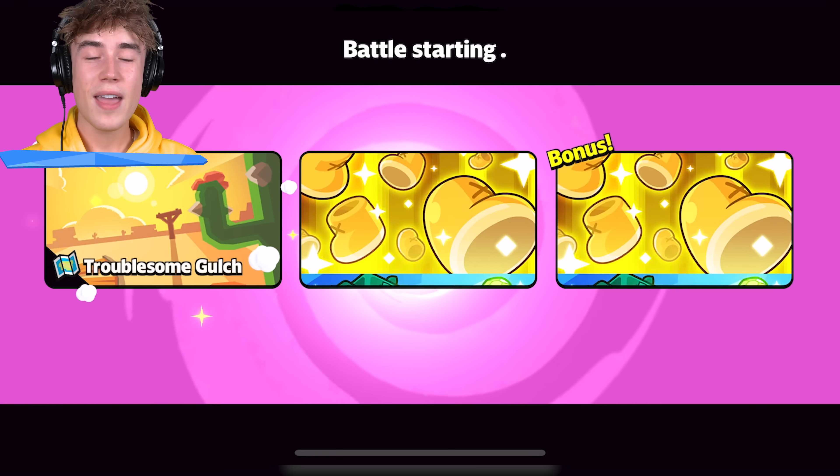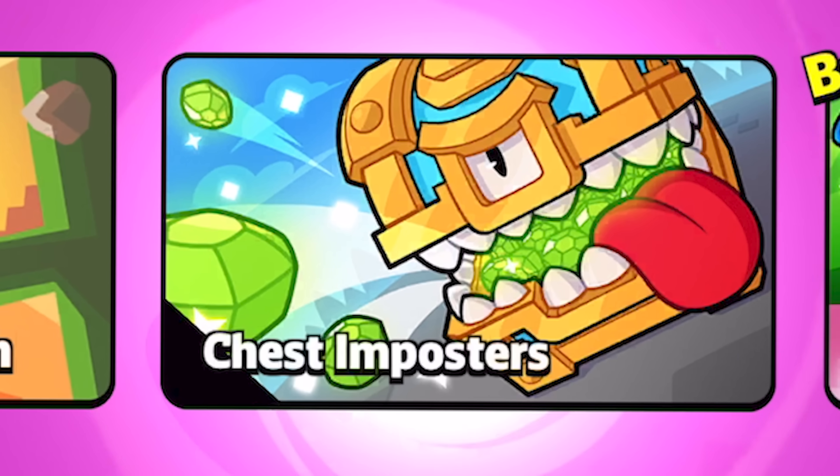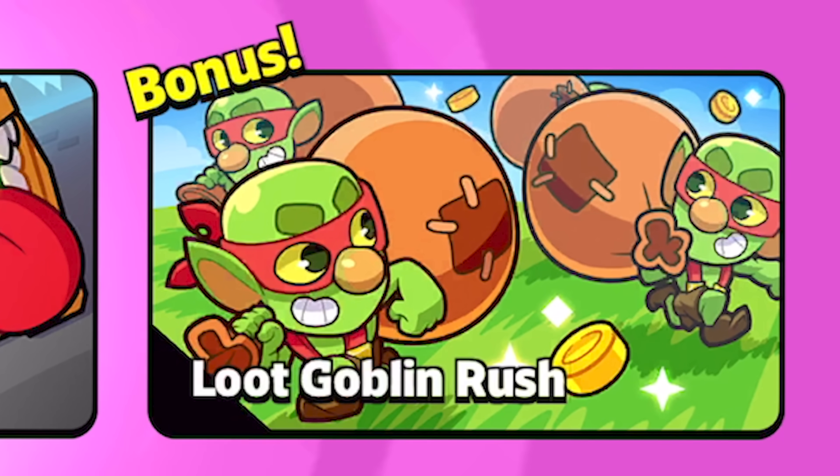Let's get into some games now. We're going to be on Troublesome Gulch, Chest Impostors, and we are on Loot Goblin Rush. These are some pretty interesting modifiers.